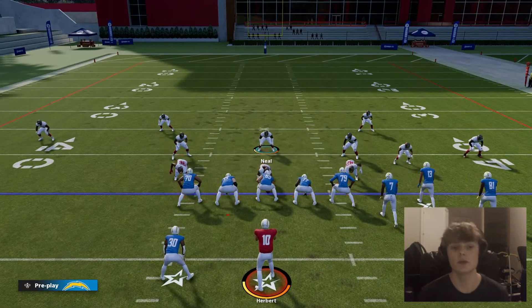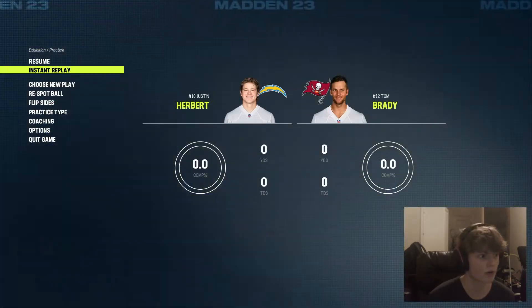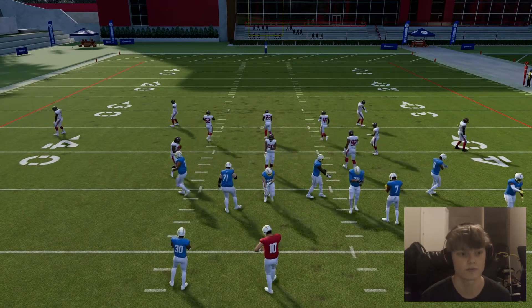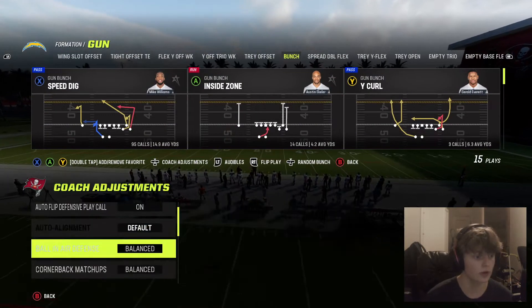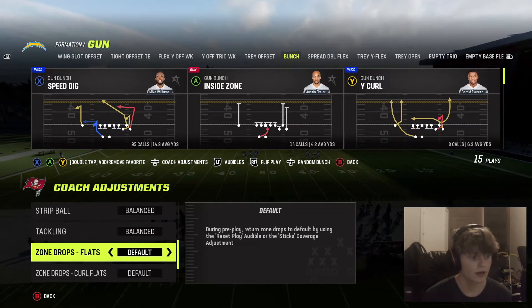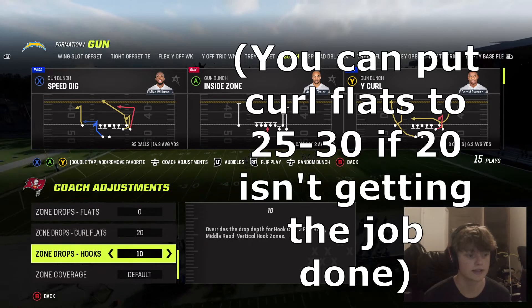Now, if you notice that he's actually dotting up corners a lot and you can't actually stop it, this is what I would suggest. We're going to go back to coaching adjustments and you're going to want to do this for both sides of the ball. What you want to do is put ball near defense to play ball, option defense to conservative. You want to put your flats to zero, curl flats to 20, and hooks to 10. Then select LB Blitz.